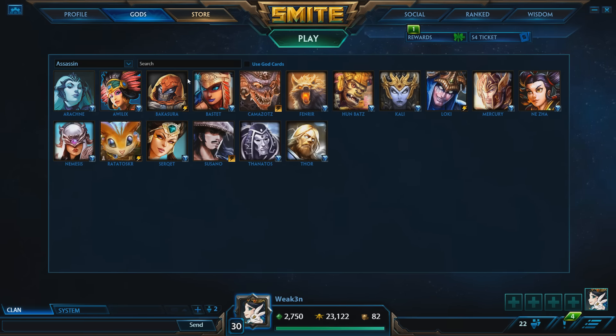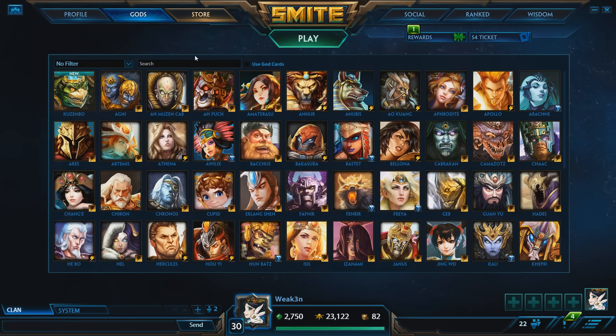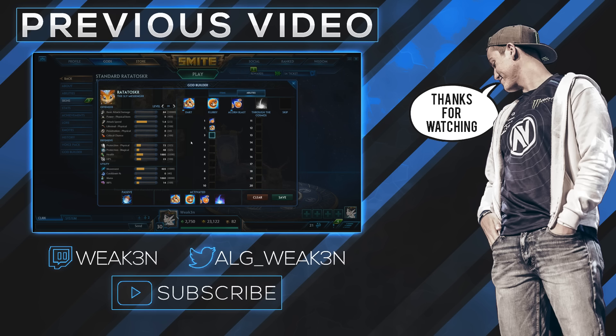So we went over matchups, starter items, actives, build, abilities, and combos for Serket. Remember, Serket does very, very well at level 5 to around level 12 — those are your biggest fighting advantage levels. Past that, it depends on where your lead is. If you have one or don't have one, be careful in team fights — if you're jumping right into the middle of them, try to position yourself to get to the back of team fights after the other team or your team engages, so you won't be jumped on by tanky targets and can just one-shot a mage. Separating people in 1v1s is key — if you get 1v1s, you're going to dominate on Serket. Let me know what god you want to see next and what you thought of the no cam, no overlay format. Thank you guys for all the support — appreciate it.